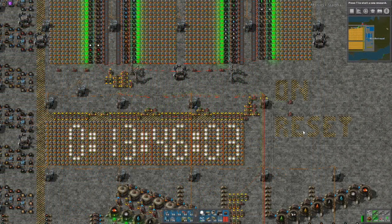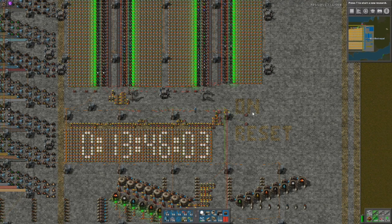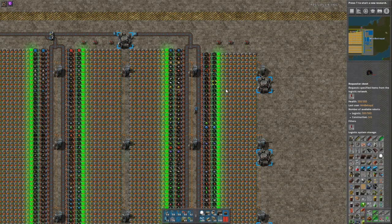13 hours, 46 minutes and 3 seconds — that's the time every minute that it checks to see if it has actually made everything. So 13 times 60 plus 46 is 826 minutes. I don't think that's bad, considering that's 826 Power Armor Mark IIs, 826 rocket silos, 826 atomic bombs — everything like that each and every minute.